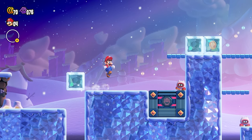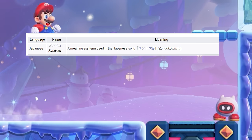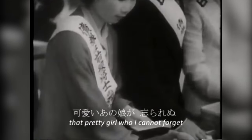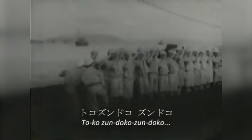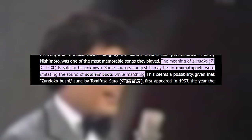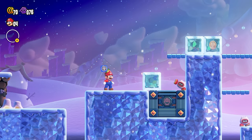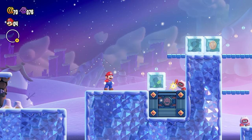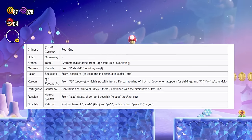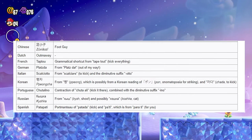In Japan, they named this little guy Zundoko, which the wiki cites as a meaningless term used in the Japanese song Zundokobushi — a song that dates all the way back to 1937, popular among Japanese marines around the time of the Second Sino-Japanese War. Other sources say the meaning of Zundoko is unknown, but the best guess is that the word simulates the sound of soldiers' boots while marching. This could certainly be applied to our friend Out My Way, and other languages went with whatever expression worked best for kicking things out of the way.